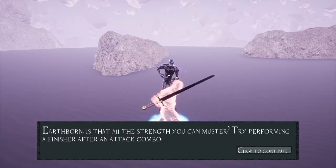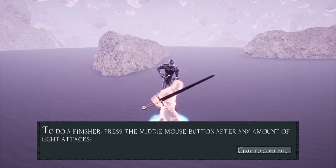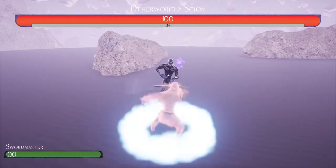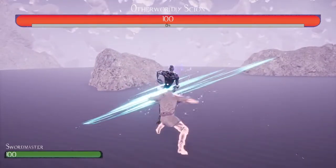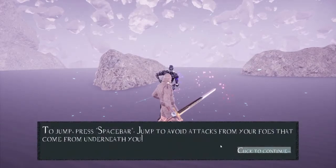Try performing a finisher after an attack combo. To do a finisher, use the middle mouse button after any amount of light attacks. What I'll say about this part is the finishers do barely any damage — they do about the same damage as a regular attack — and hitting the middle mouse button is hard.